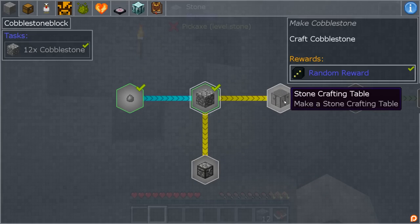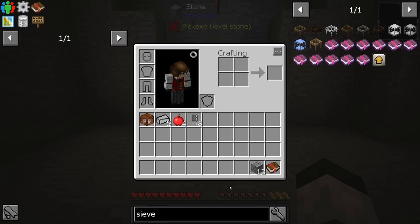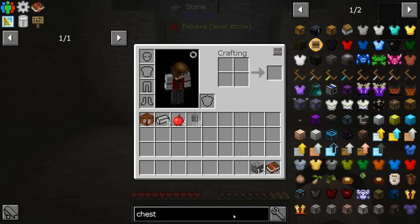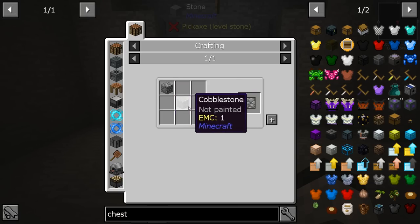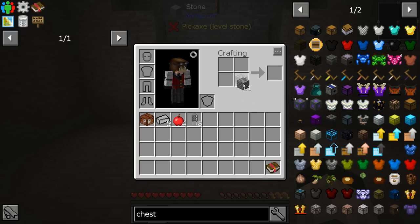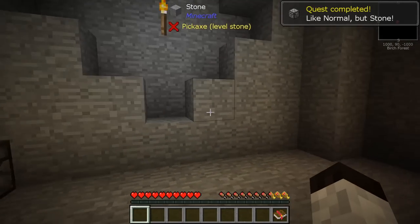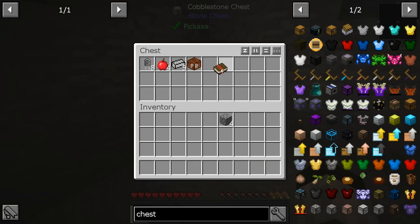The next one is a chest or a crafting table — specifically a stone chest. I want to get a chest pretty quick. If I go to the crafting recipe, it takes four of these sheets, and the sheets are made from two cobblestones together — they're called stone parts. So we need four of them. There we go, we have the chest. I'm going to put it in the corner and get rid of some stuff I don't need right now.